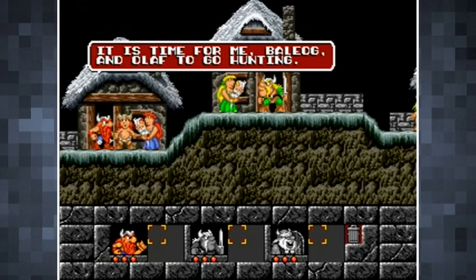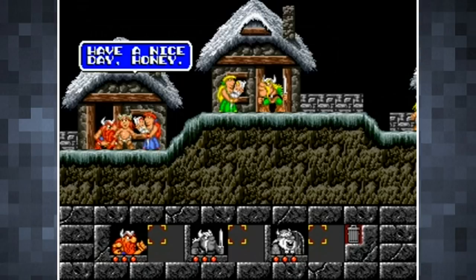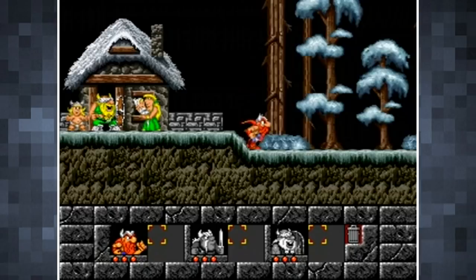You take control of three Vikings: Erik the Swift, Baelog the Fierce, and Olaf the Stout. Each has his own special skill, and it's the strategic use of these skills that provides the game with its puzzle element.